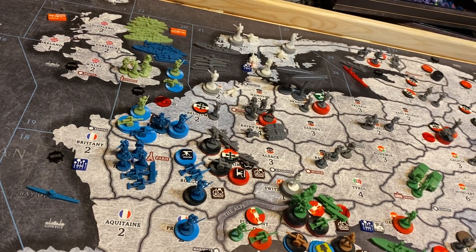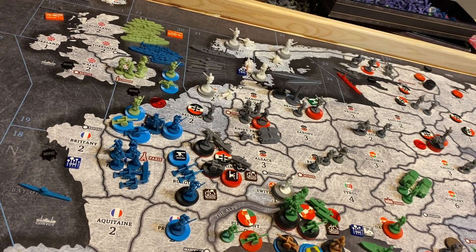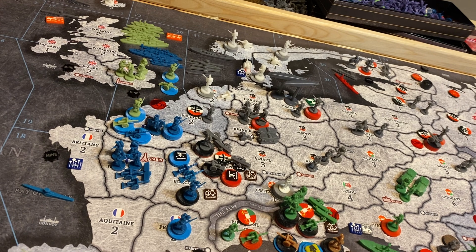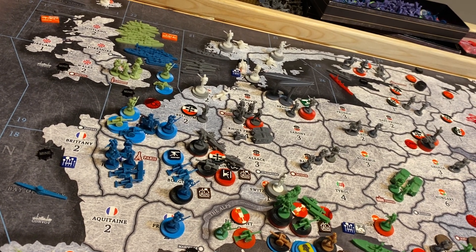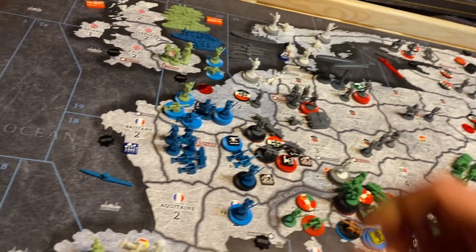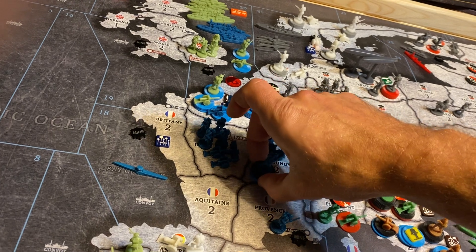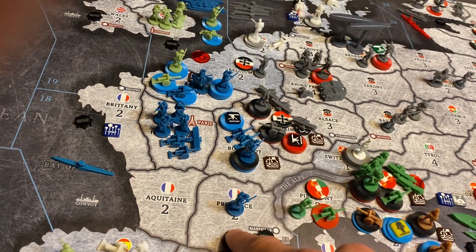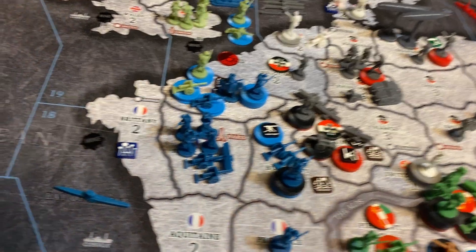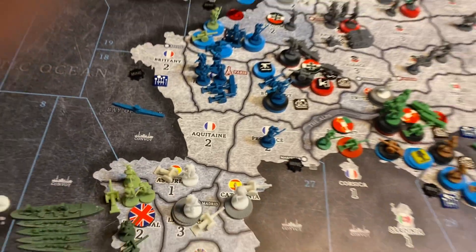Actually, I just want to put one infantry down here in Province. The other two will go into Burgundy — I apologize about that. New disposition for Province: one infantry. New disposition for Burgundy: 18 infantry. All right, later.